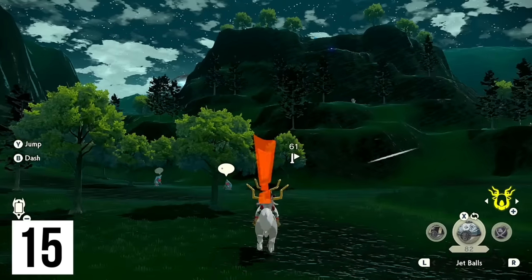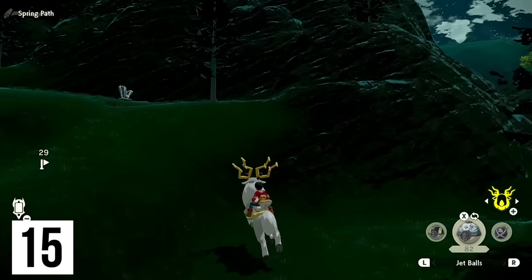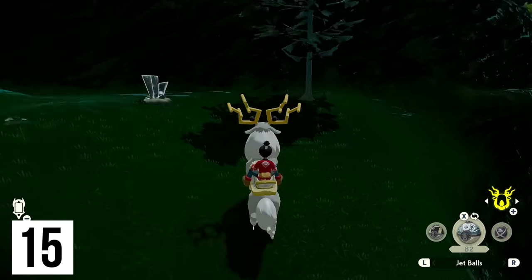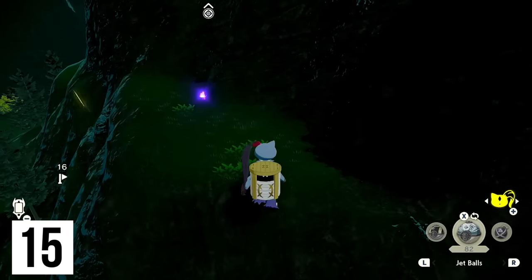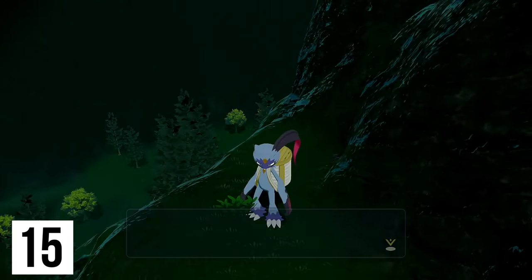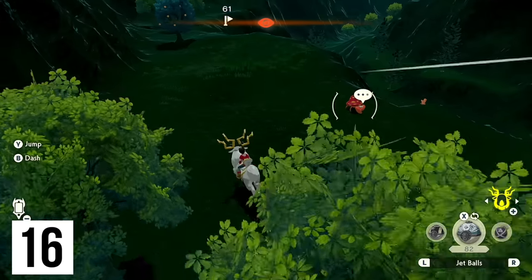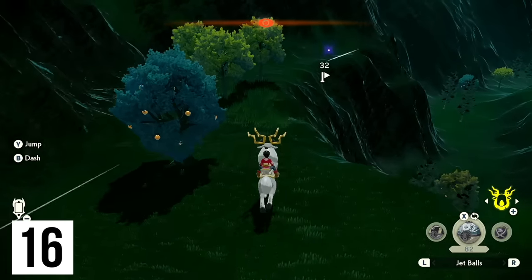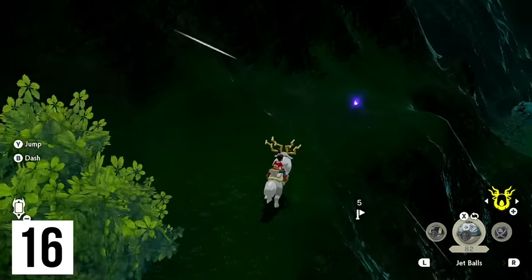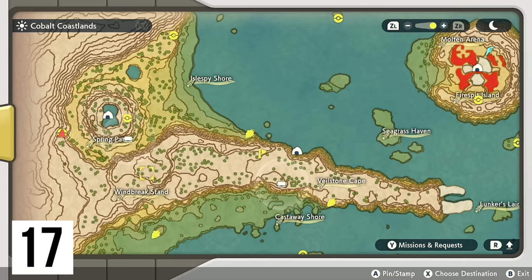Where were we? Oh yeah, this wisp up here — I'm pretty sure we can get up here without Sneasler. I'm just going to climb up; it's literally right there. The next one is located up here at the end of the Spring Path — this is another one you'd be able to get with some effort, but much easier with Sneasler.